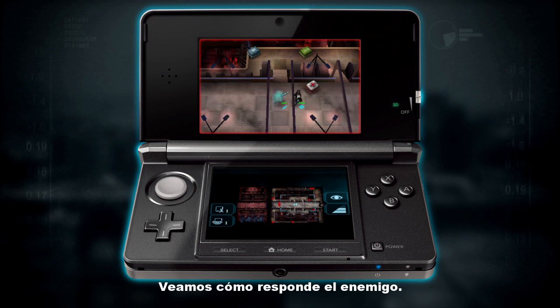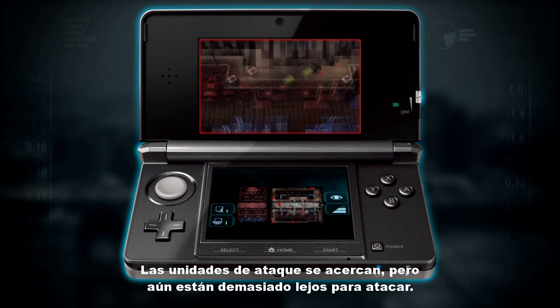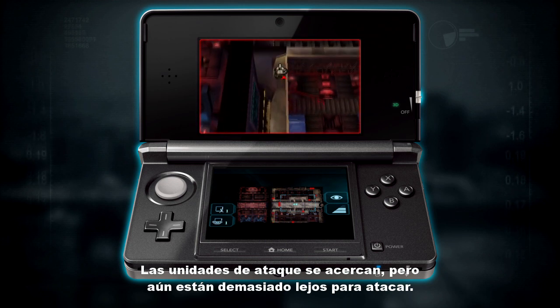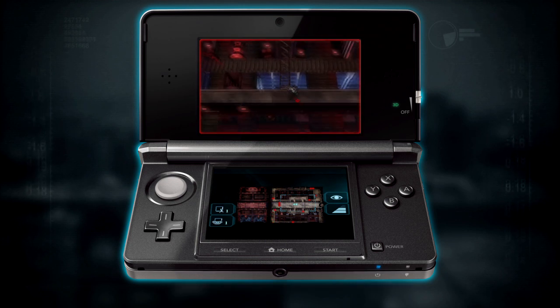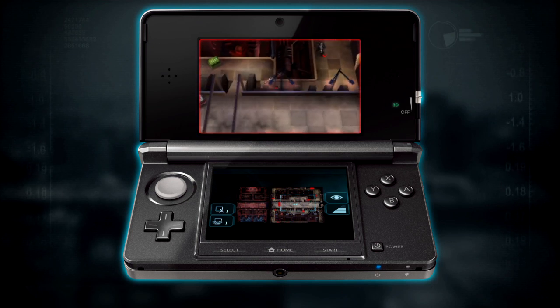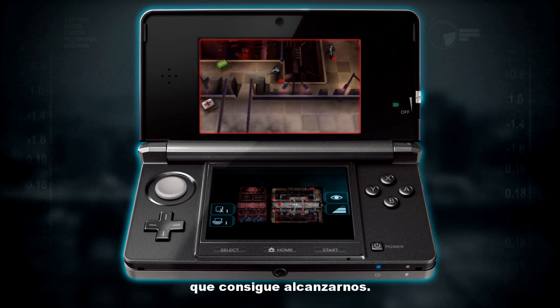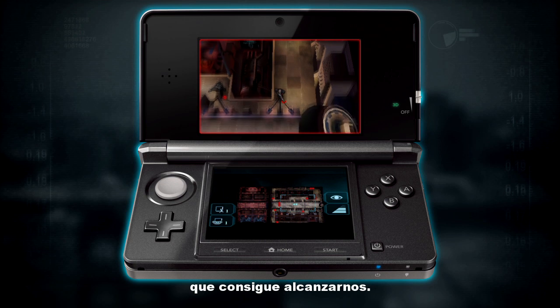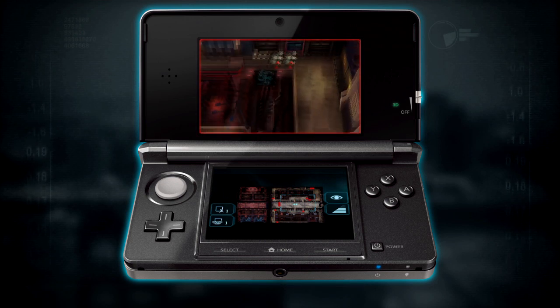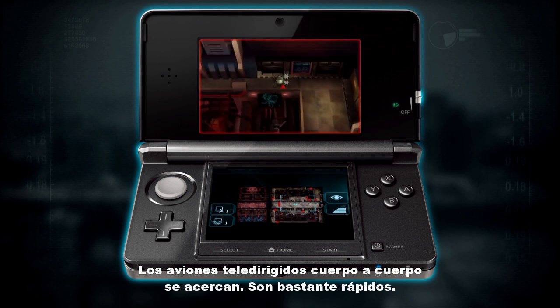Let's see what the enemy can respond with. The assaults are moving up closer but they're not in range to attack yet. But here we've got an enemy commander unit also equipped with missiles, and he manages to get us. The enemy melee drones are closing up very fast — quite rapid.